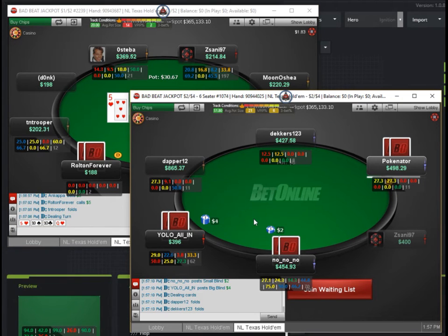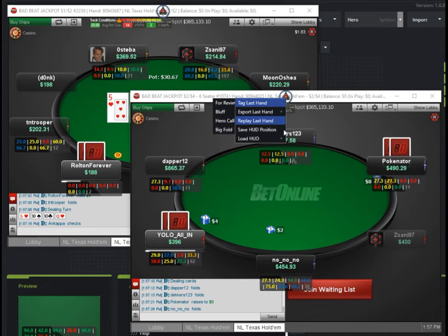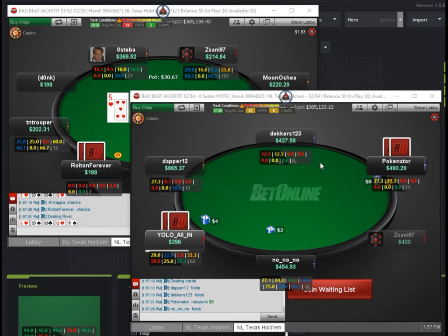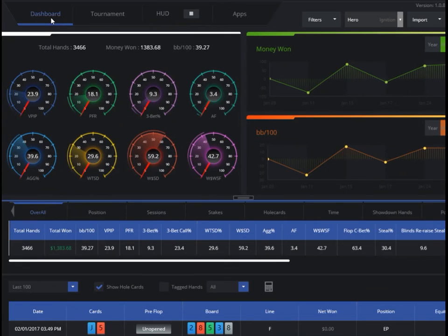The default HUD out-of-the-box is really good. If you're playing heads-up games and things like that, you're going to want to alter some stuff. But it's really easy to tag any of your hands, replay your hand, any of that kind of stuff — so later you can go back and take a look in the dashboard when you're analyzing some of your hands and data.